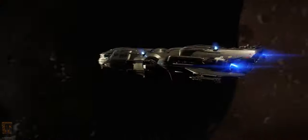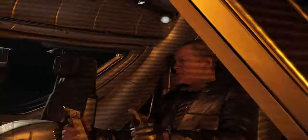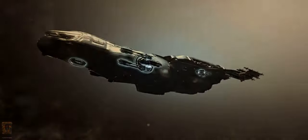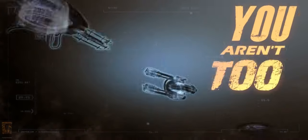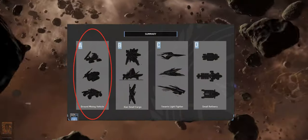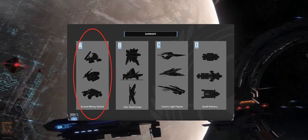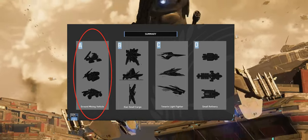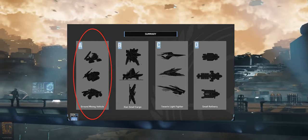We haven't had but one concept vehicle sale this year, which was the G2, and I'm hoping we see another one, definitely by the end of the year. I'm hoping that's going to be the concept mining vehicle we saw at CitizenCon. The image they showed us looked to be a smaller mining vehicle. I know they have the Sadsnes — however you pronounce it — the spider-type mining vehicle, and it looks to be quite a larger vehicle.